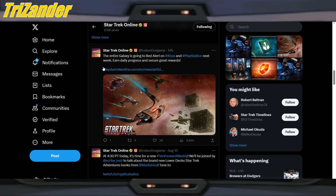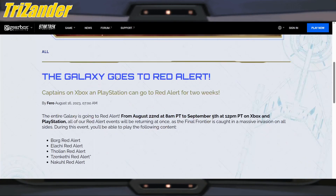Captains, we've got three things to go over. As we always do, we'll drop our takes on each one and at the end give our conclusion. First up: the entire galaxy is going to red alert on Xbox and PlayStation next week — earn daily progress and secure great rewards. This is for the console Captains. The galaxy goes to red alert from August 22nd to September 5th. All of our red alert events will be returning at once, as the final frontier is caught in a massive invasion on all sides. During this event you'll be able to play the following content.